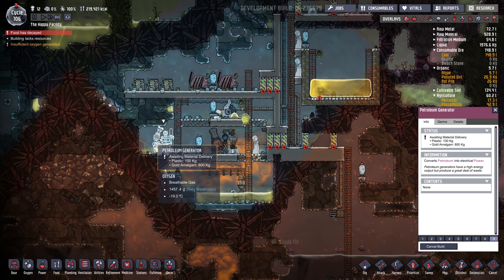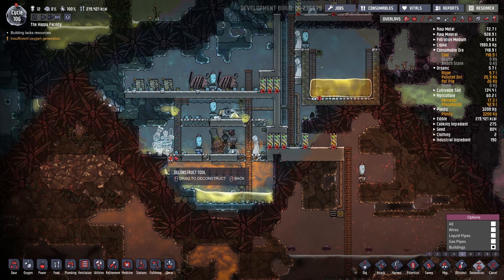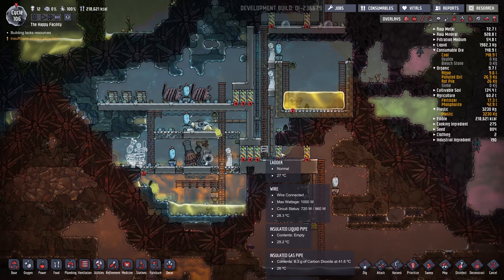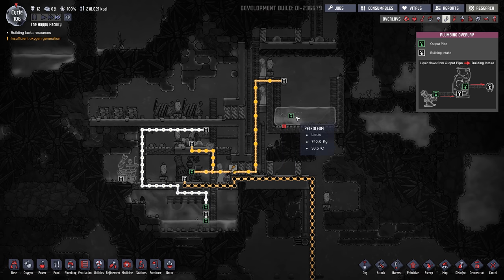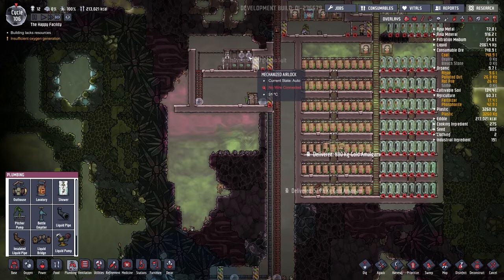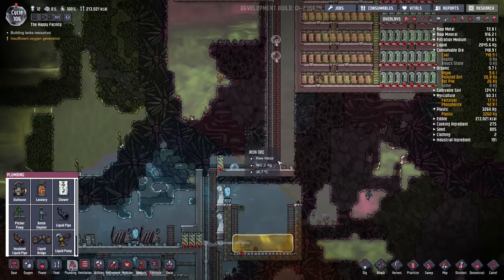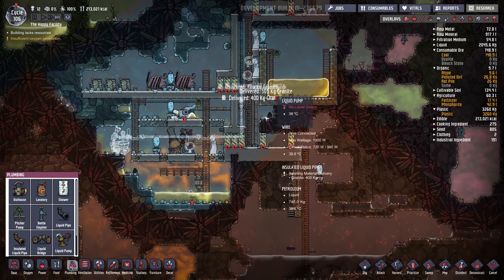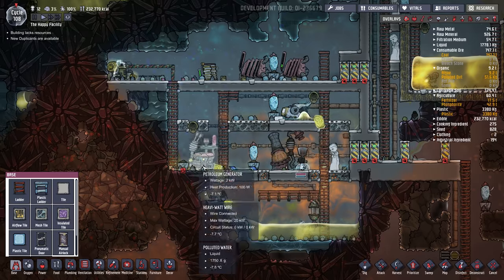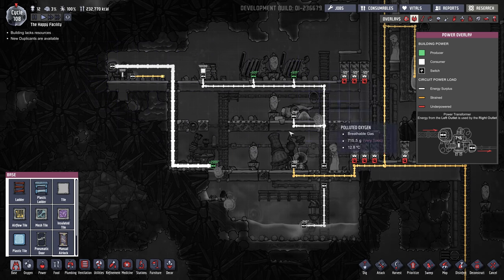I'll try here now. I probably want this tile to be regular tile. We're going to need to pipe from this tank. Now it could be because there's no suits here — there we go, so they should be able to come down. I'll let them build all this and then I'll come back. It's running now. I also added a power transformer up here and ran some heavy watt wire. I'll feed this back into this whole circuit in a second.